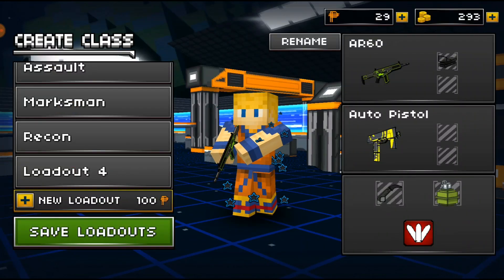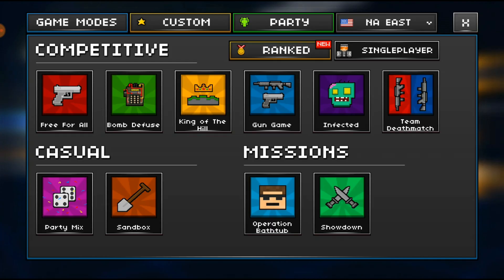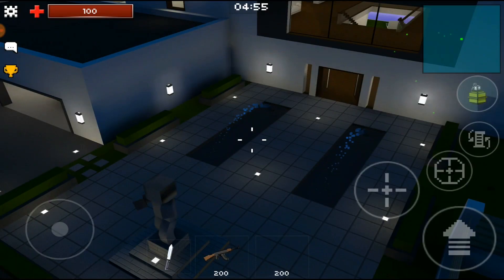That's everything in the class right there if you want to see it — nothing too special. So let's go ahead and click save loadouts, go to play now, and I will see you guys as soon as I'm loaded up into a game. All right, here we go — we are loaded up into a free for all, going to the M60.